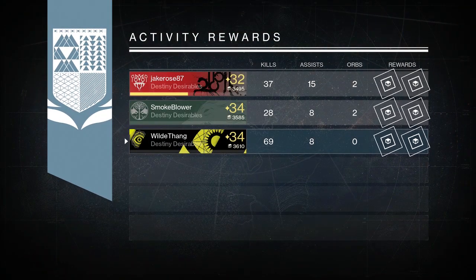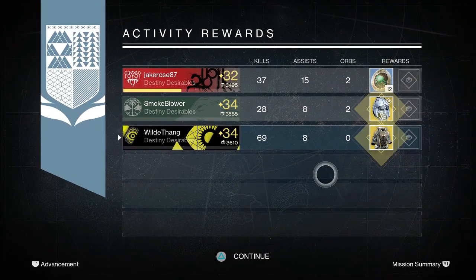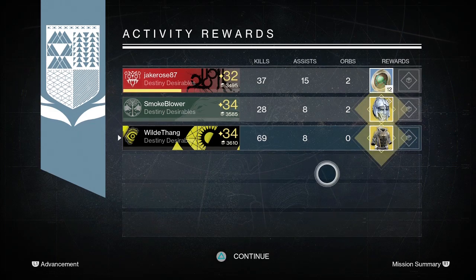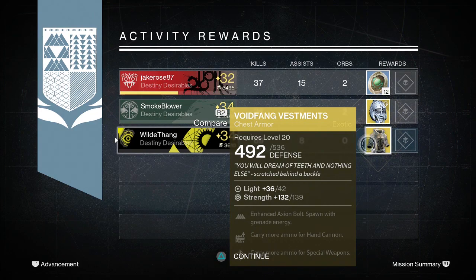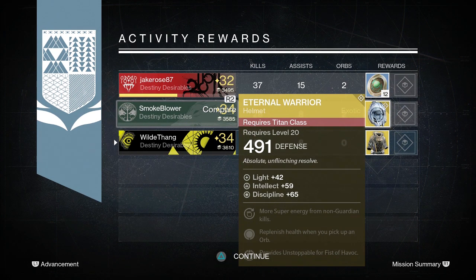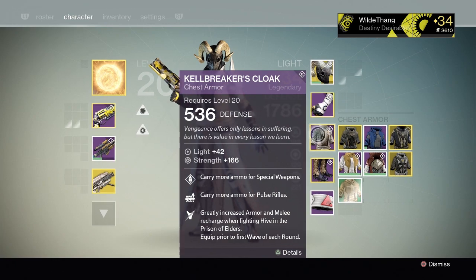Moving on to my third run through, I got the Void Fang Vestments. I already have these as well. They are pretty good for Void Walkers — if you're going to run in the Crucible with your Void Walker Warlock, you will spawn with grenades and it improves your Axion Bolt grenade. So it is useful if you want to throw grenades everywhere and know that you've got a grenade when you spawn.